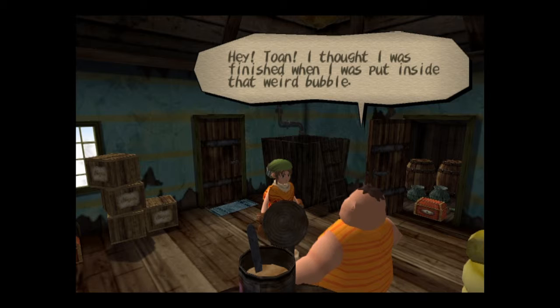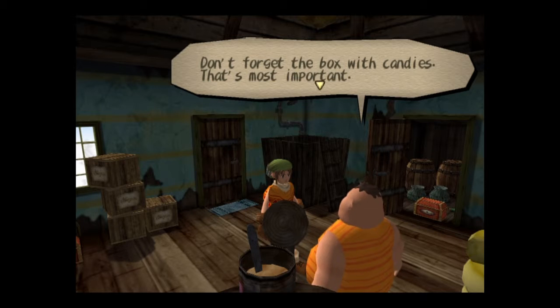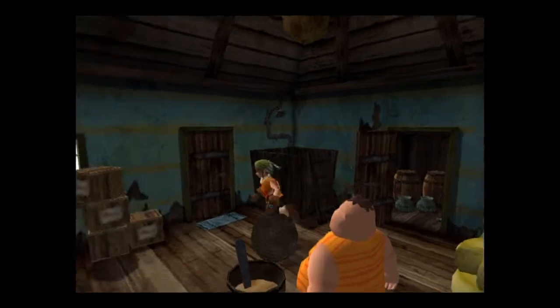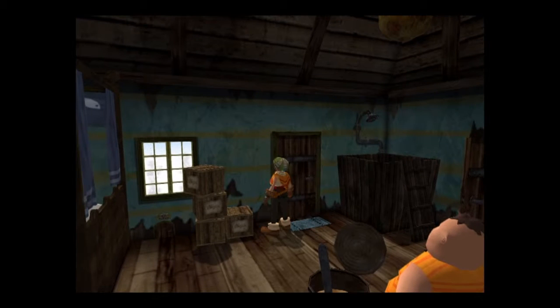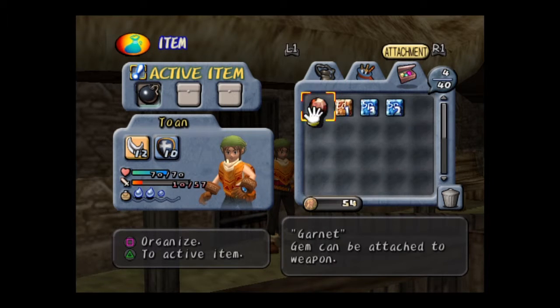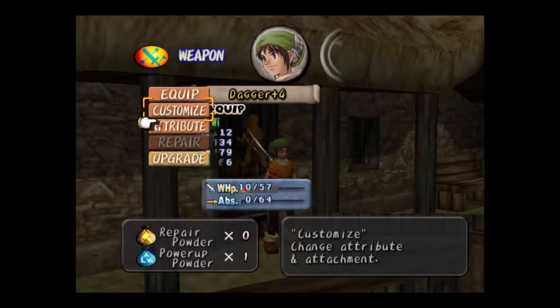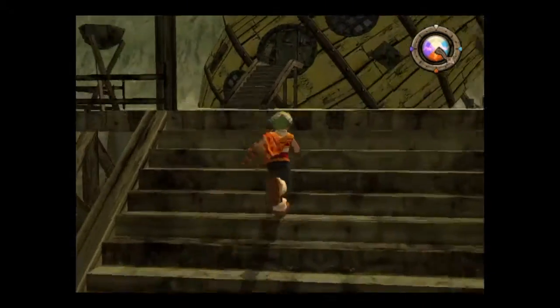Hey Tone. I thought I was finished when I was put inside that weird bubble. What do you need for your house? Don't forget the box with candies — that's the most important. Okay, Tubbo. Ooh, a bomb! Earlier I said when dealing with statues it's best to attack them with action items. Items like that bomb I just picked up qualify for that. Putting an active item in basically helps me get ready to use it at a moment's notice.